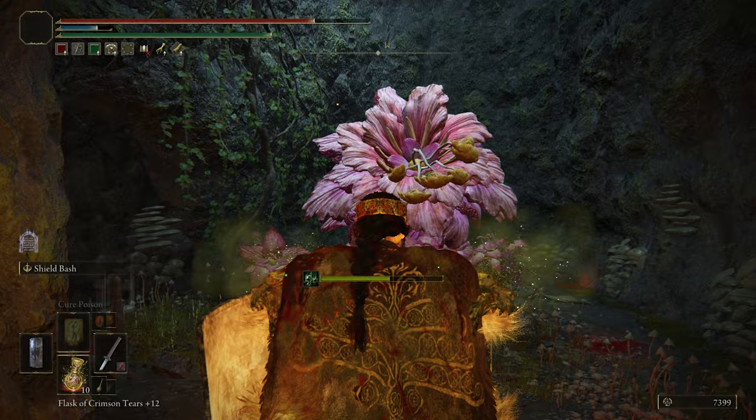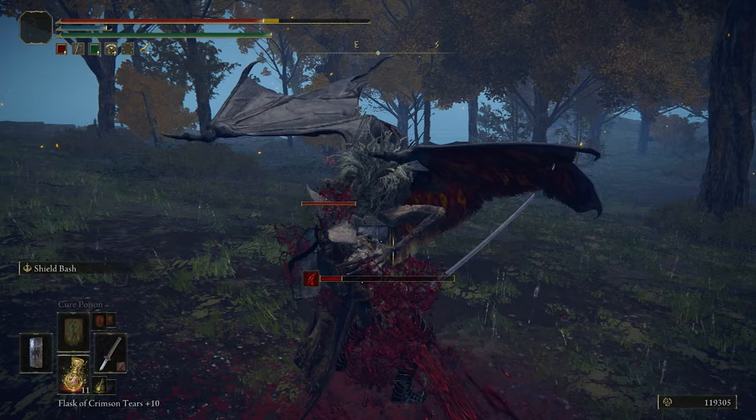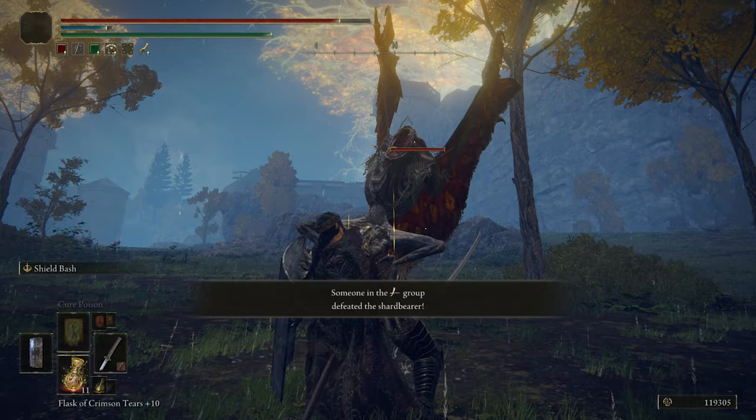Bats can be seen almost everywhere throughout the whole game. They mostly launch at you with their claws to deal damage and they also bite you — following an audio-visual cue — which builds up the bleed status on the character. Their glowing eyes confirm that this is an actual bat.